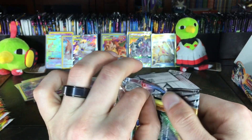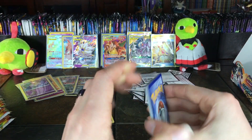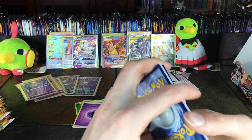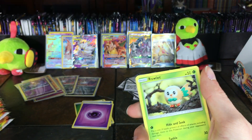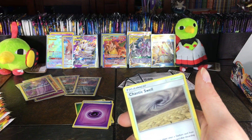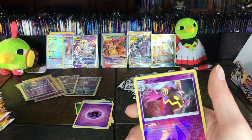Next pack, next pack — tearing these guys open! Here we go, got the code card. One, two, three and an energy. We've got Passimian, Jangmo-o, Skrelp, Pikachu, Delmise, Chaotic Swell — that's a new one for sure — and Tropius, haven't seen him in a while.